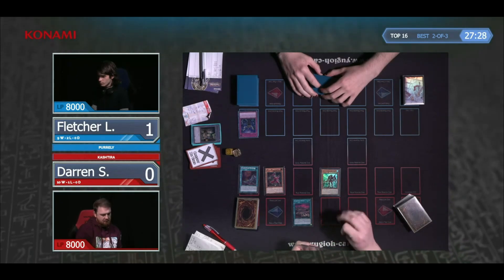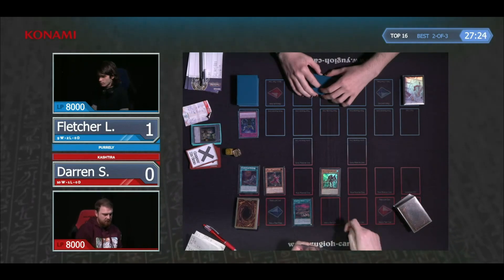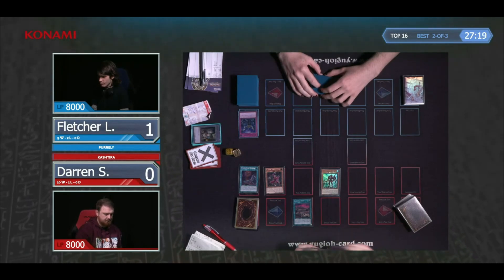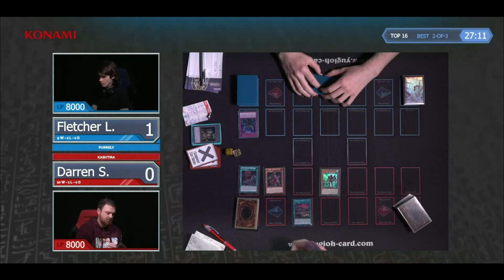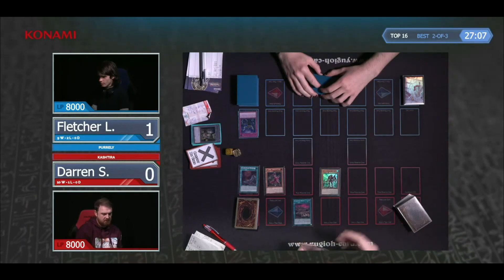That Unicorn just got Infinite Impermanence. Darren has a Book of Moon there — do you think there's a world where you Book of Moon your own Unicorn to guarantee the Theosis? The downside is that now it's a level, you can't use it as a material. So you get the Theosis, but you might as well just keep the level 7.